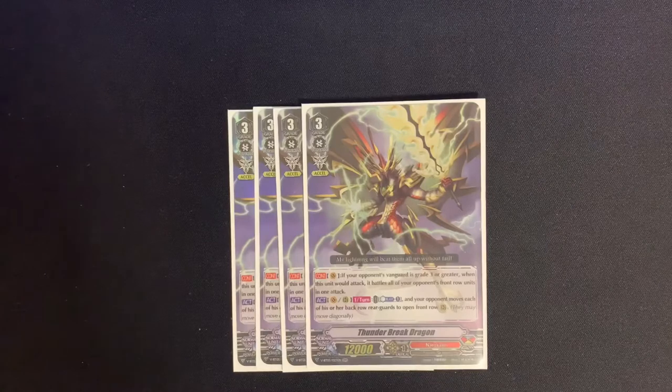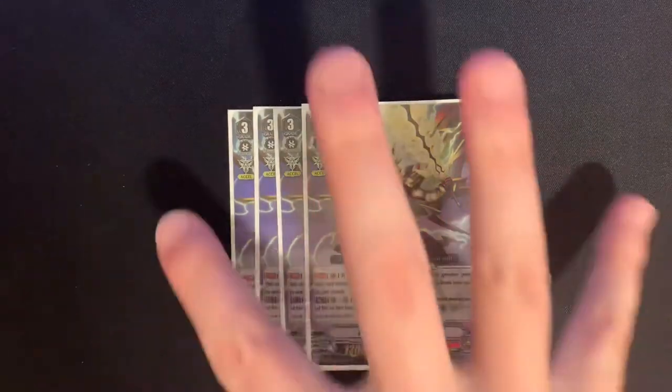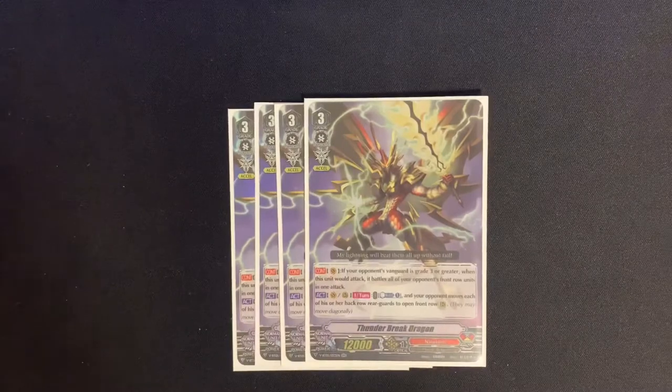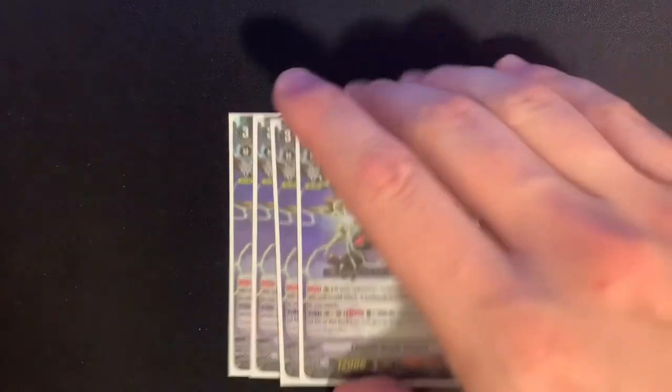Thunder Break Dragon also has a secondary skill — Act on Vanguard or Rear Guard. Once per turn, we can counterblast one, and our opponent moves each of their back row rearguards to an open front row rearguard circle. This includes the one behind their Vanguard. So if they have an open front row but someone behind their Vanguard, you can drag that up as well — a good way to get a target for a bind-off. Running four of those; it's the heart and soul of the deck.